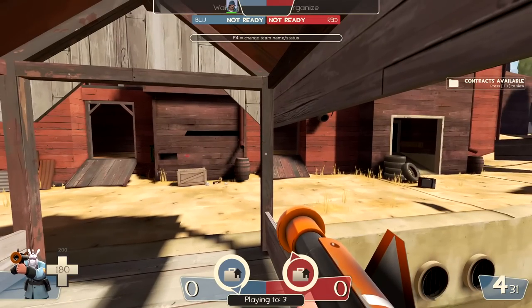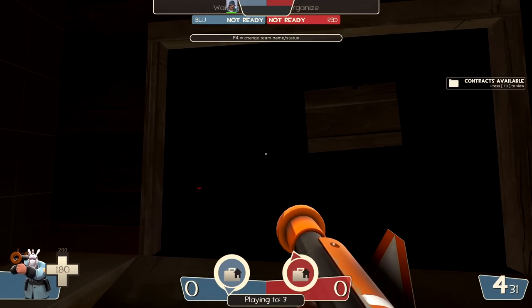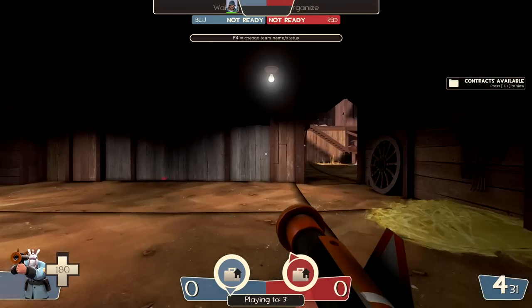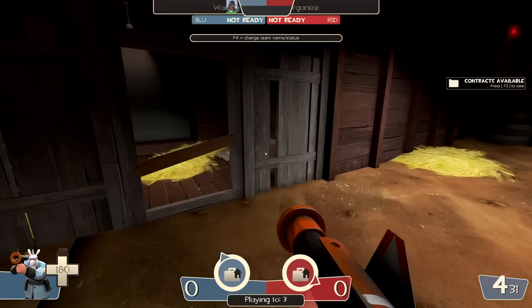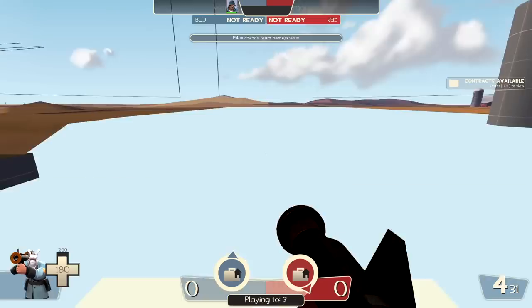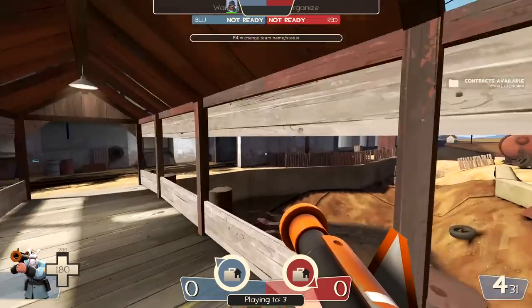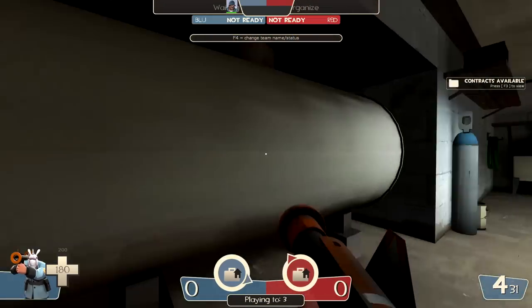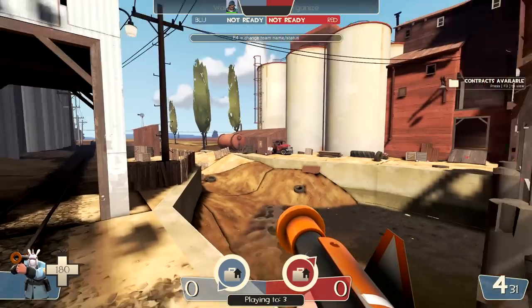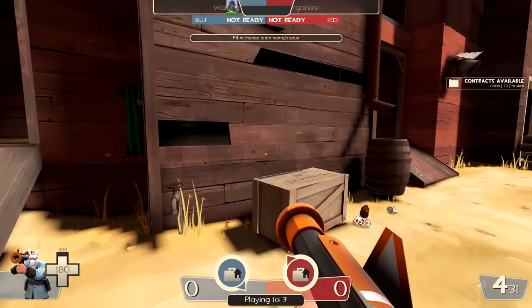Speaking of things that make red side really interesting that aren't on blue — this door here. I did not know this door was as influential as it was. It actually connects an area that you normally can walk through if you crouch jump, and if this door was not here, you would have a third entrance to red side 2Fort. It would be pretty easy to just make a little connection there by removing the tank and pulling out that wall.